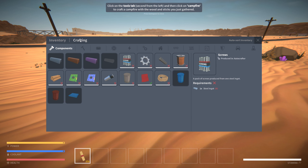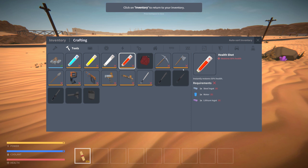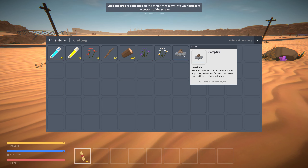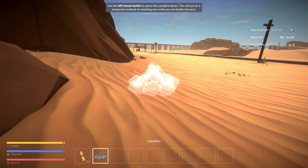I want to gather up some more stuff. Click on crafting to open the crafting menu, click on the tools tab - second from the left - and click on the campfire to create a campfire with the wooden sticks you just gathered. Campfire, check!